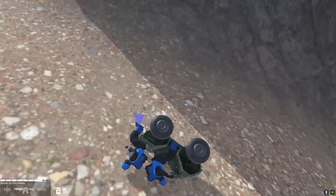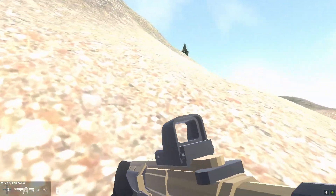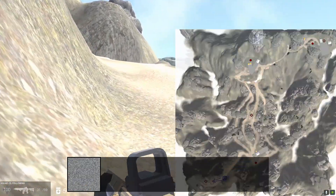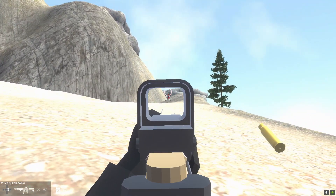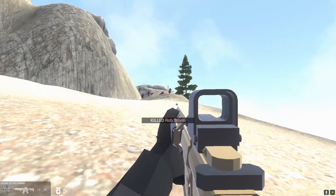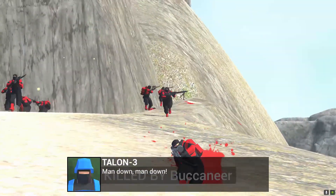Our next objective is to destroy three ammo crates. I fell very far there! We might need to use the ammo crates first before destroying them because I'm a little low on ammo. We've got an incoming patrol — wow, that's a lot of people. We might not survive this. First guy of the patrol... and I just wasted half my ammo. I think one of my friends had a rocket launcher. And I just died.